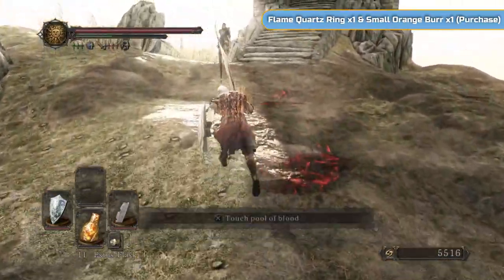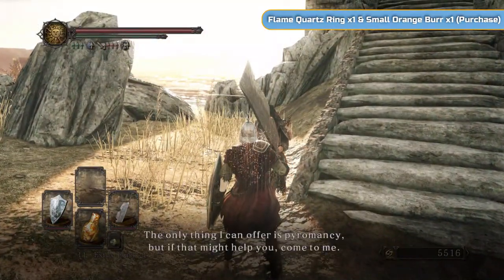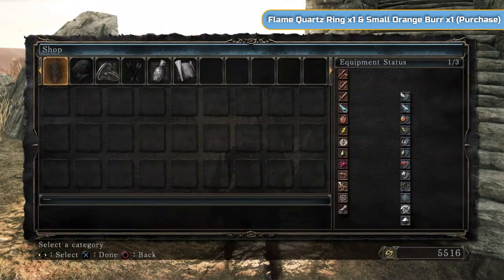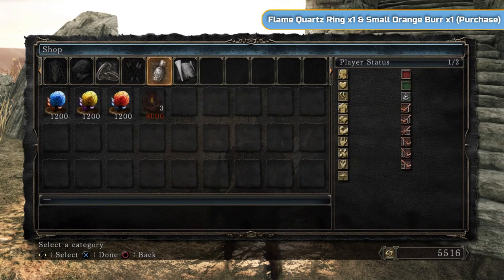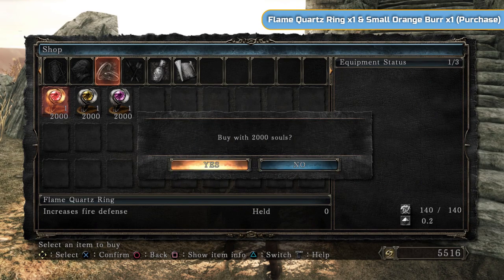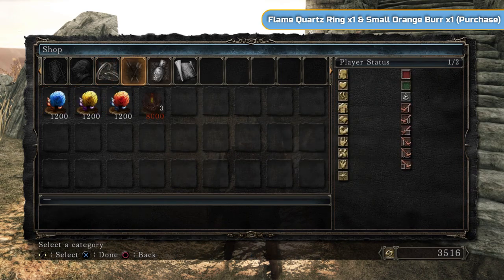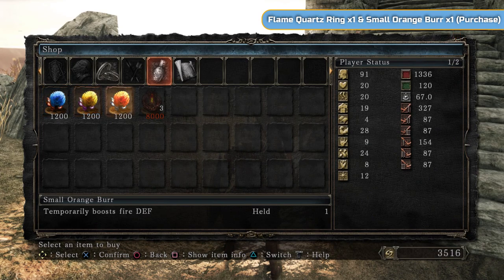The reason we're doing this is we want to get our Fire Defense as high as possible. We have to run through some lava to get a Pyromancy and it will kill you very quickly unless your Fire Defense is really high. So buy the Flame Quartz Ring, which you can buy here. You should already have found one, but also buy a Small Orange Burr there as well.